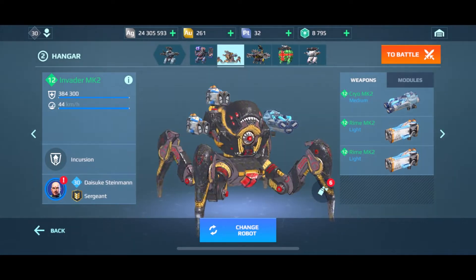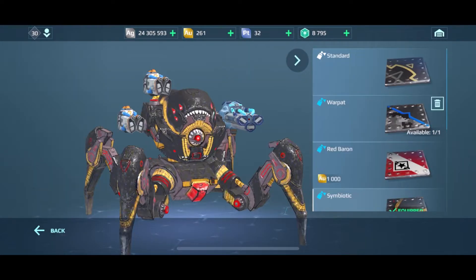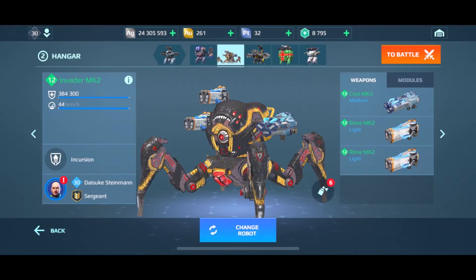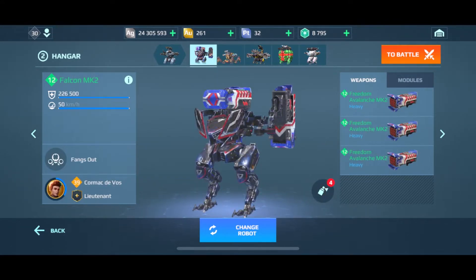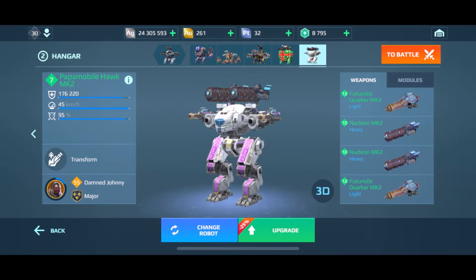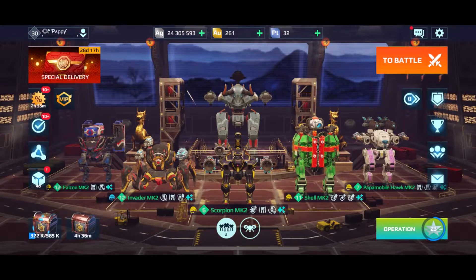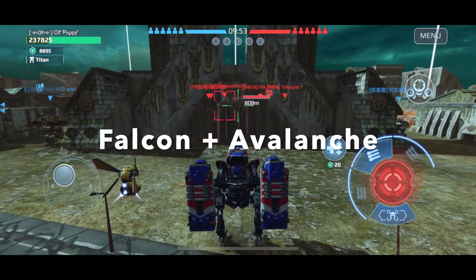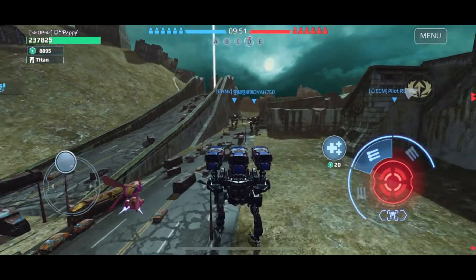I'm gonna focus today on the Invader — you can see it on the screen right now. It's one of my favorite bots, has a super cool jump ability and suppresses the enemy when you land on them. I'm also gonna try the Falcon with some Avalanche, which is kind of fun as well. It has a special pilot that gives you more damage for the middle weapon.